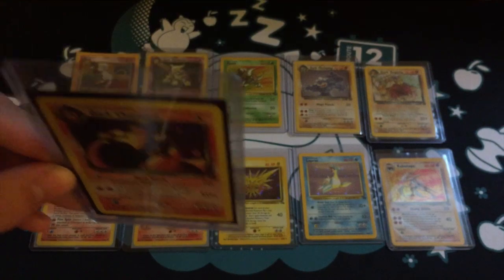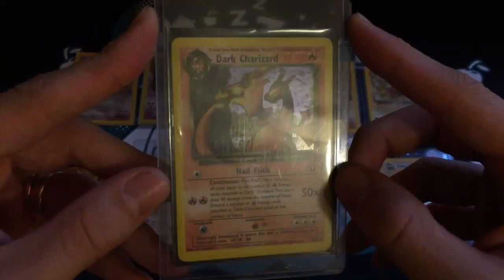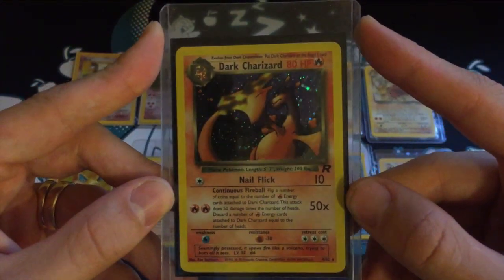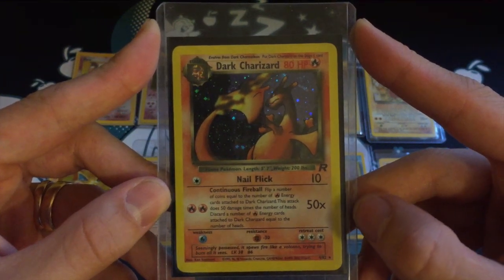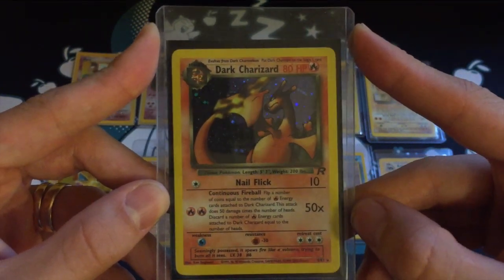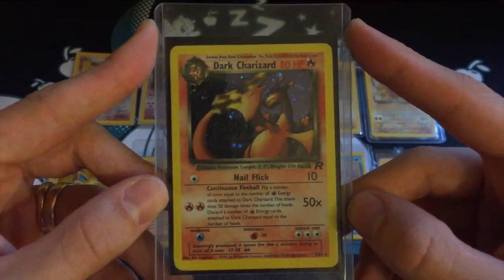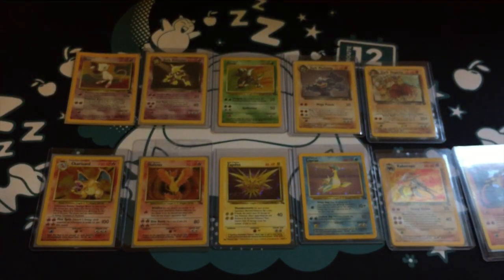Number 2 is actually a Pokemon we've already seen — it's the only Pokemon that appears twice in this list — and it's Dark Charizard. It just felt so cool having this card when you were young. I just love how it sort of has its back to us, giving us the cold shoulder. Just such an awesome card, so happy to own that.